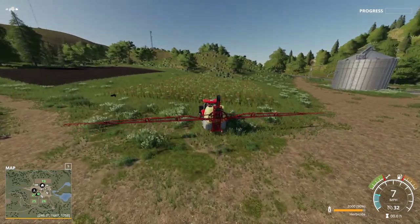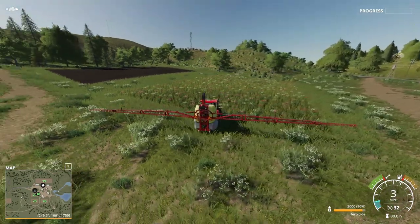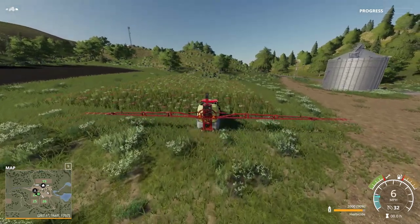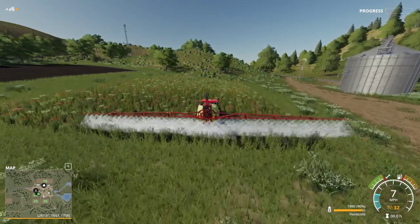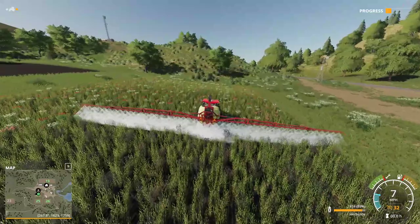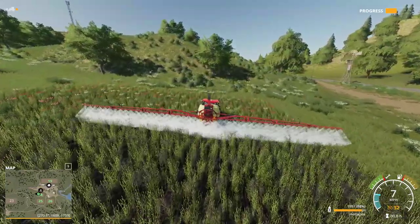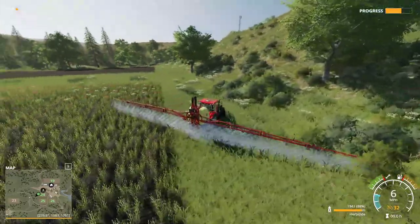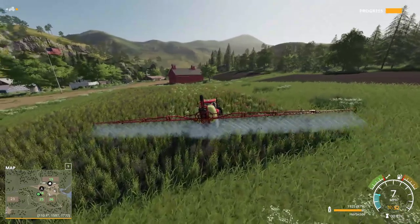This is a fairly large sprayer but the actual spray zone is just between those two booms. Hit B to turn it on and cruise over the field. As you can see it's getting rid of those weeds. We filled this sprayer all the way up — it's not meant for a big field, it's meant for a smaller field, but you make do with what you have.